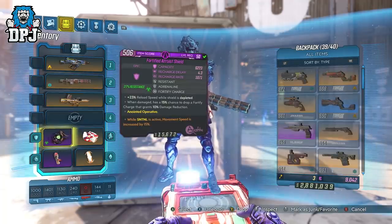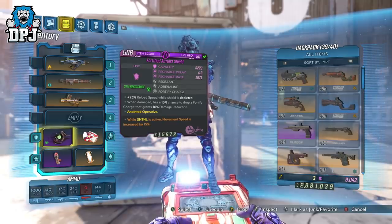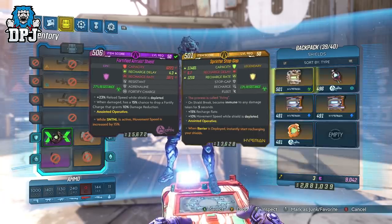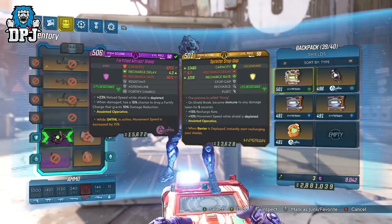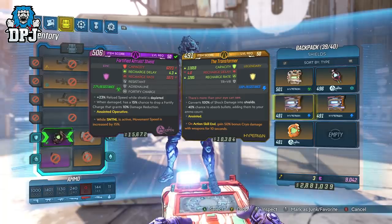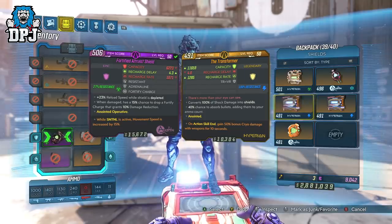The shield can really be mixed up depending on what you feel is best. Personally I like shields with the anointment: while Sentinel is active, movement speed is increased by 15%, which stacks with Violent Momentum for even more damage. Shields like the Stopgap also work amazingly — their anointment instantly recharges your shield, adding to the benefits of skill tree perks relying on shield regeneration like Adrenaline and Confident Competence. The Transformer could be used as backup for additional damage if your action skills run out, with 10 seconds of extra damage being more than enough for them to cool down.